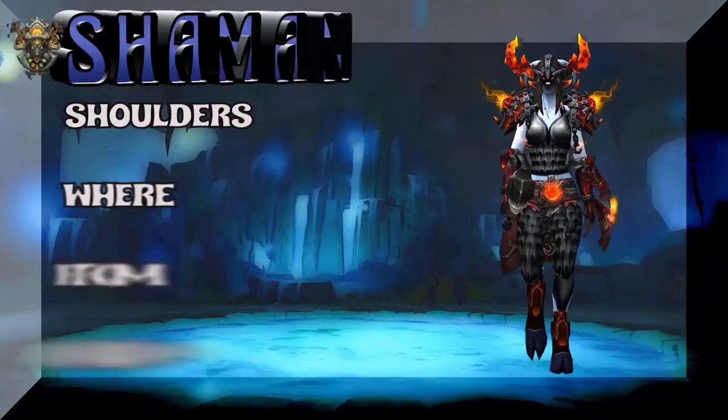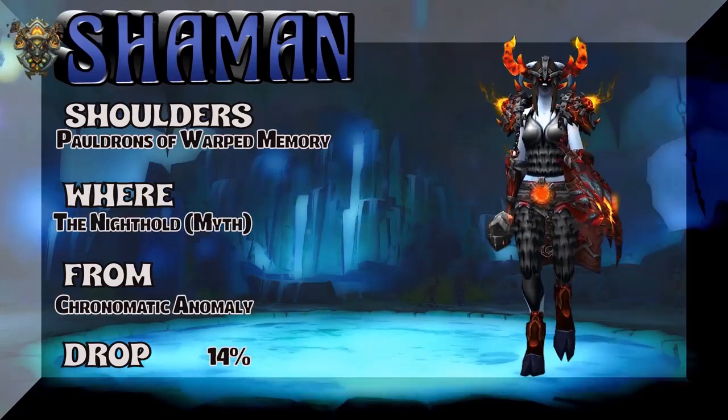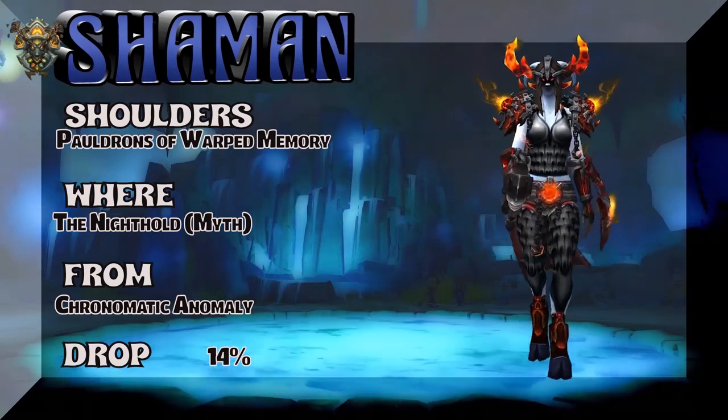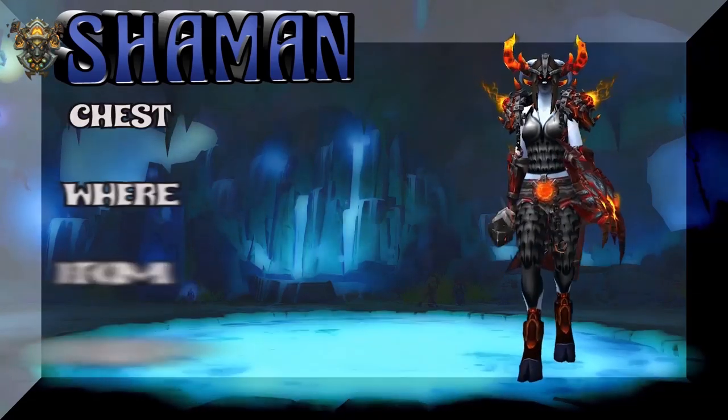Some transmog sets put S in the word bad. Some put bad in the word ass. And this is one of them. Pauldrons of the Warped Memory from Nighthold Mythic — here's the boss and drop rate. The chest piece springs back to Vanilla WoW.